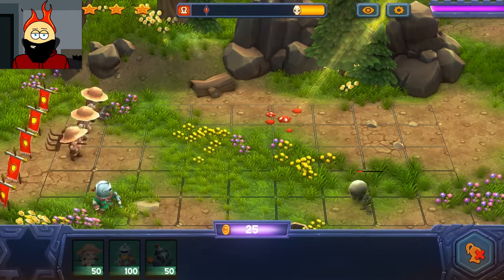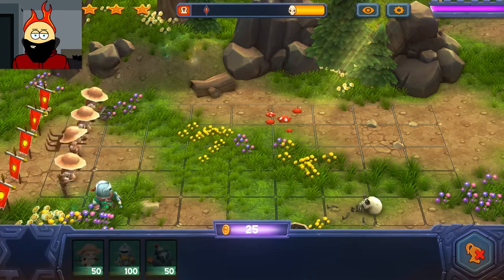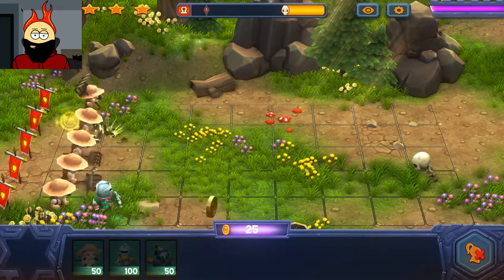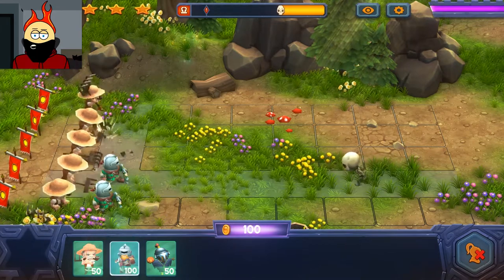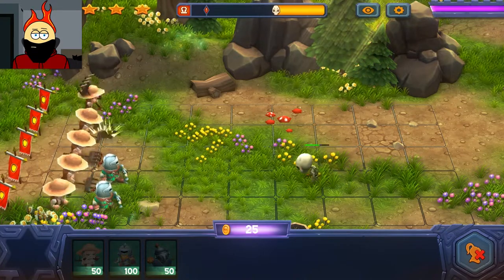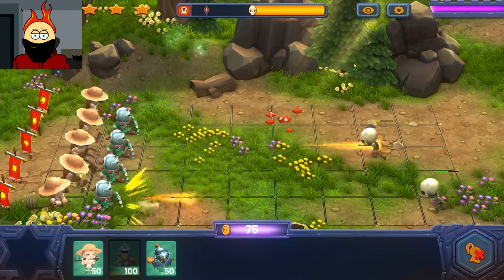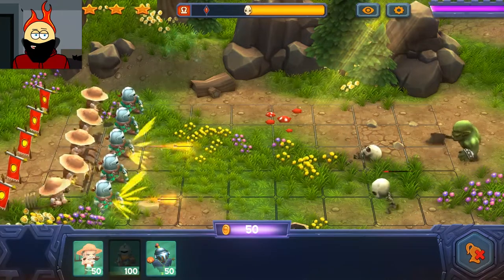I'm not sure how much I like this money generation system. I almost feel like you should just be able to get some for killing the enemies as well, so that you don't have a huge wave of defenseless farmers just like this when the enemies start coming in. Alright, we got 75 — we need one more. There we go. Now we've gotten ourselves situated at the very start.